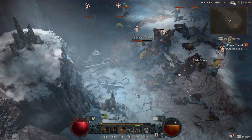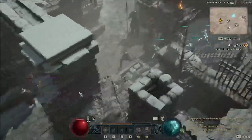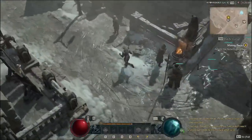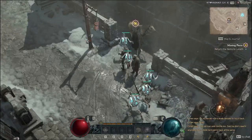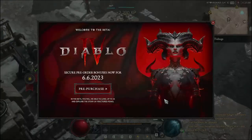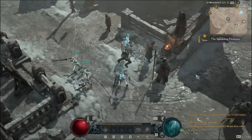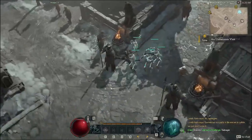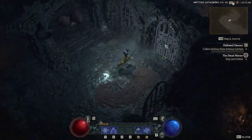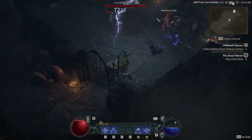One thing that did rub me the wrong way during the beta was that once you reach the first town, you are instantly shown exactly where to pick up your purchased microtransactions. And immediately after that, you are shown a slide to pre-purchase Diablo 4 before June 6th in order to obtain your gifts. This felt a bit predatory, similar to how a mobile game shoves sales into the face of its players. Time will tell if the inclusion of seasonal microtransactions will make the situation any worse.